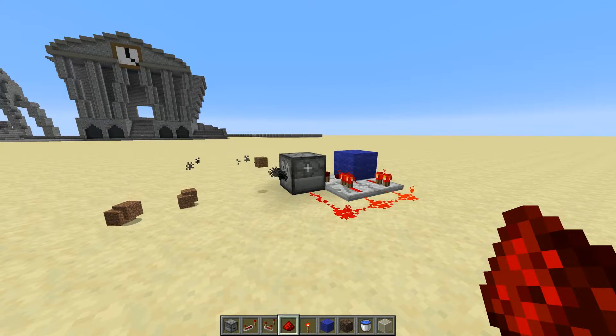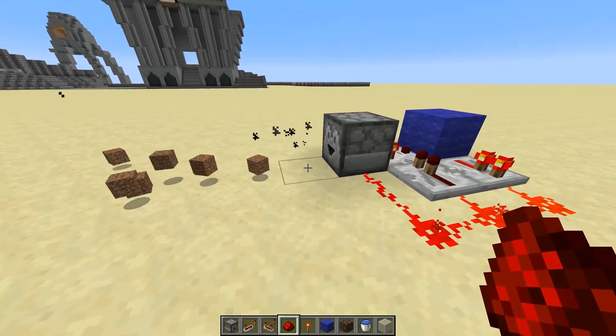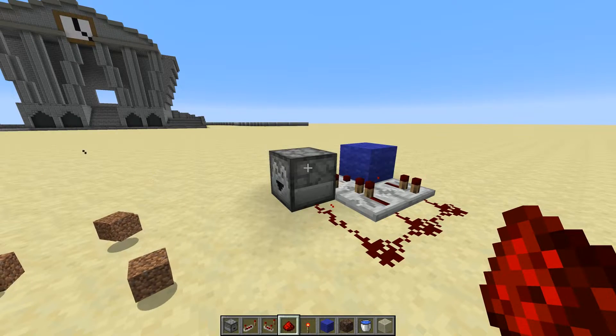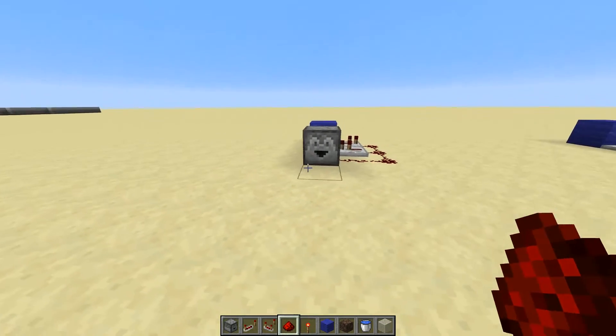Put in some dirt or whatever block you need and it will always spit it out. You can spit it right into an item elevator and have items going straight up to the top. Super simple design, but we can actually make this with one less repeater, so let me show you that circuit design as well.